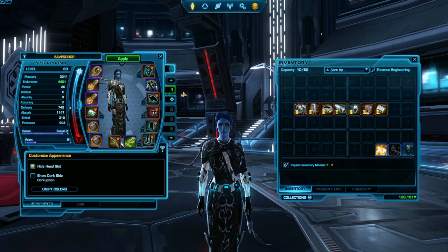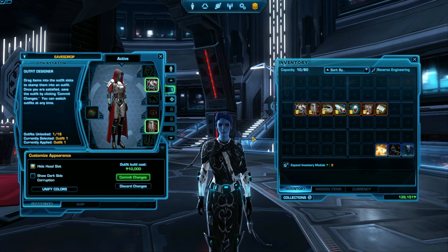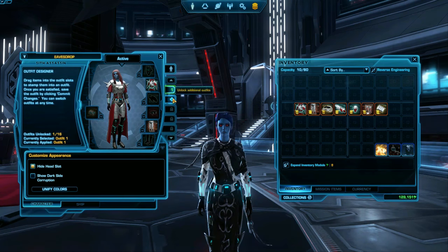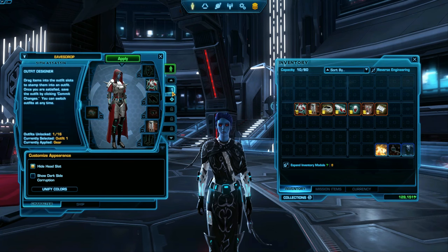To add new armor pieces to your outfit, click on the tab. If this is your very first outfit, you'd press the number one tab, and you can drag and drop armor from your inventory into the costume slot. If you want to switch into your new costume, just double click on the tab that you want to wear.